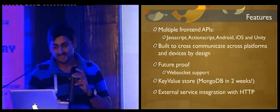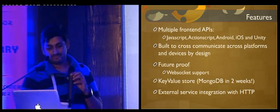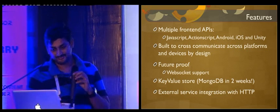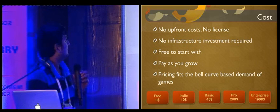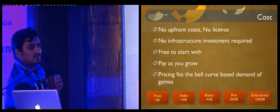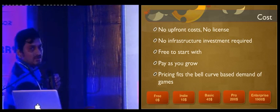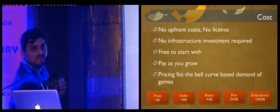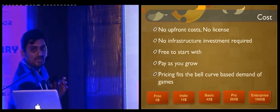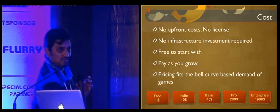These are the front-end APIs we have — we support JavaScript, ActionScript, Android, iOS, and Unity. We also have WebSocket support, a key-value store, and HTTP API support. There's no upfront cost for using Gamuga. We have a free plan you can start with — if your game takes off, only then do you start paying. No infrastructure investment required — you spend zero dollars. Free to start, pay as you grow, and as your demand goes down, you can fall back to smaller plans.